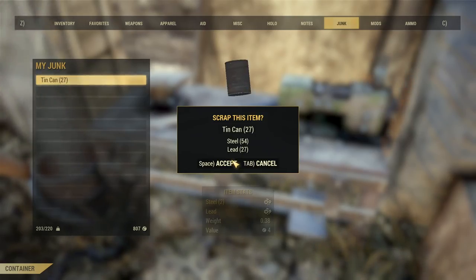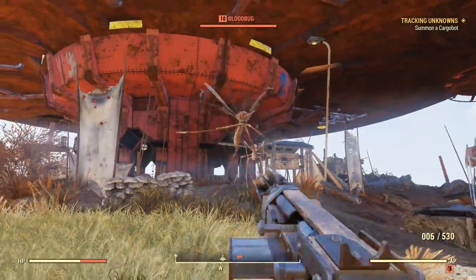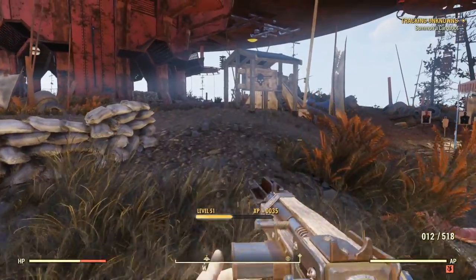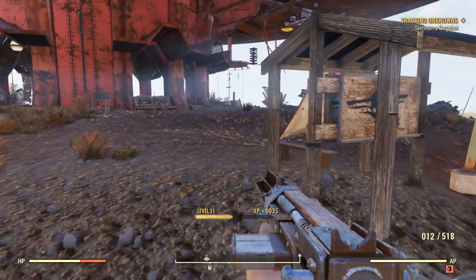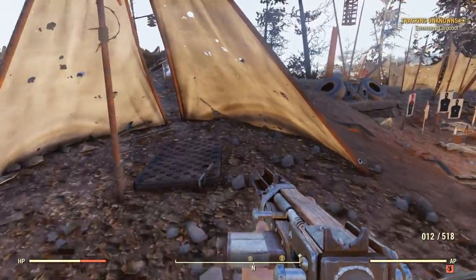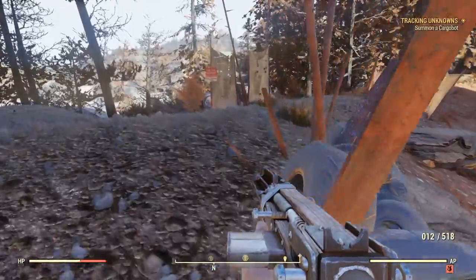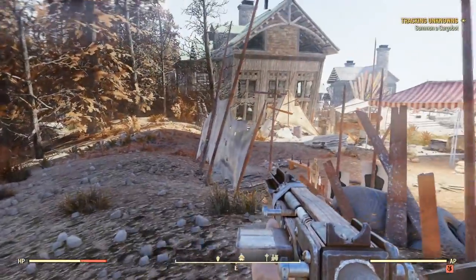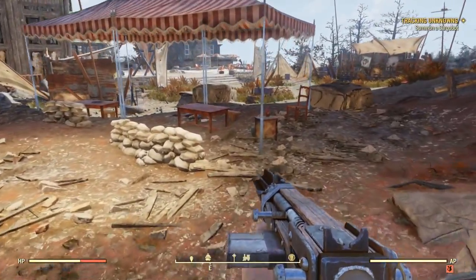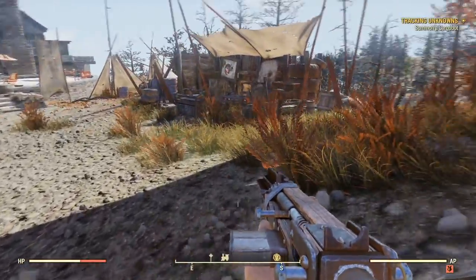And that's how you guys get a lot of steel and lead inside Fallout 76. I hope you guys did enjoy this guide. If you did, please be sure to drop a like, comment, and subscribe as it really does help the channel grow. I make Fallout 76 guides of all kinds — weapon guides, armor guides, fusion core location guides, power armor location guides. Any guide that you could think of, I will either be making or have already made for this channel. I'd really appreciate it if you guys could drop a like, comment, and subscribe for that type of content, as well as Fallout 76 talk videos to come down the road.